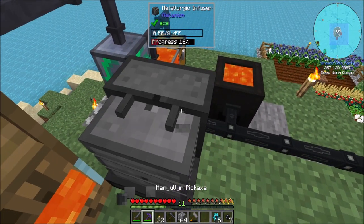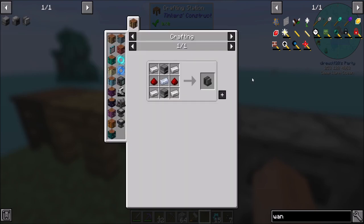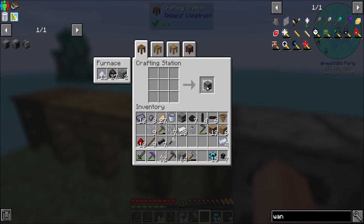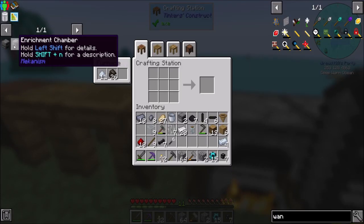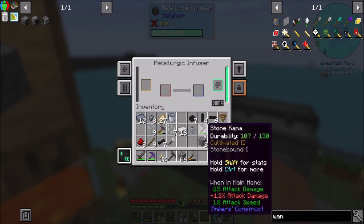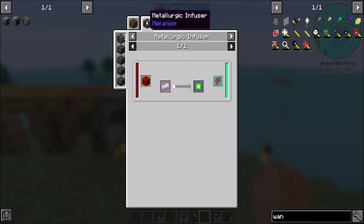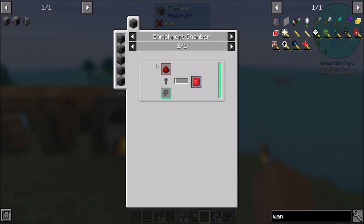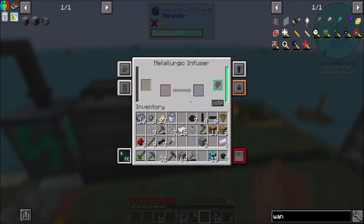If I remember correctly, we're probably going to want two of those — one for coal infusing and one for redstone infusing. And then our next main deal would be the Enrichment Chamber, which needs basic control circuits: Osmium infused with redstone. However, we need the Enrichment Chamber to make those circuits, so we'll do it the slow way first. I'm going to set one infuser to redstone.